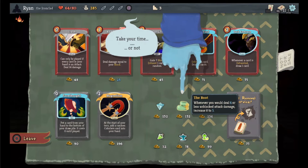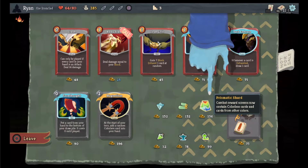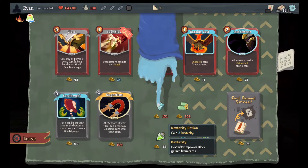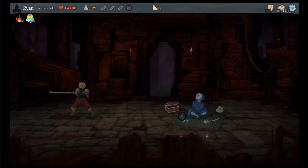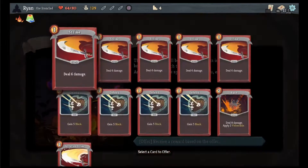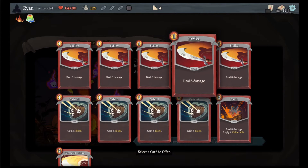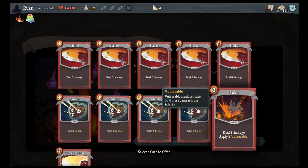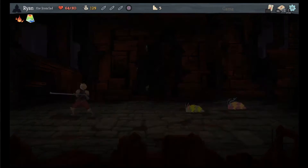First time you lose HP each combat draw three cards. Whenever you deal four or less unblocked damage increase it to five. Let's do prismatic shard. What's this down here — draw five cards, randomize costs in your hand. I don't really have anything to offer. I guess I have to offer a card, so I'll give them bash. And they're disappointed.